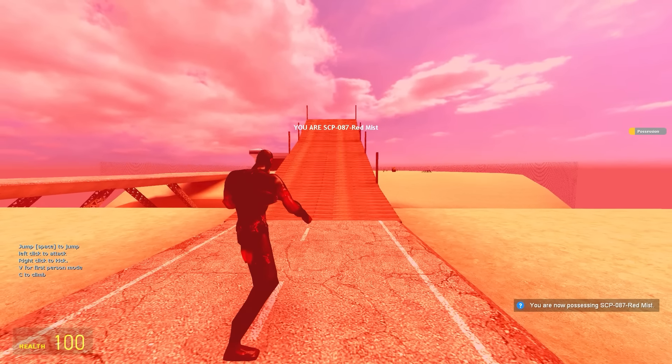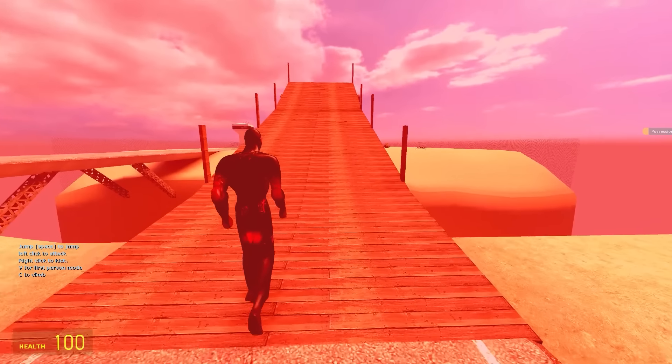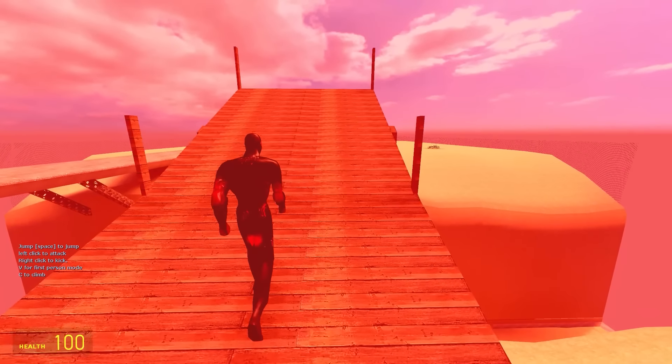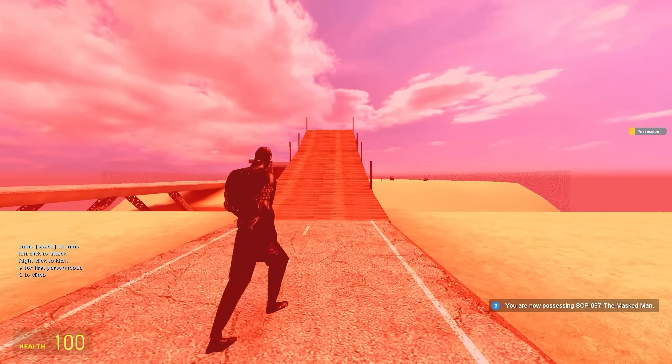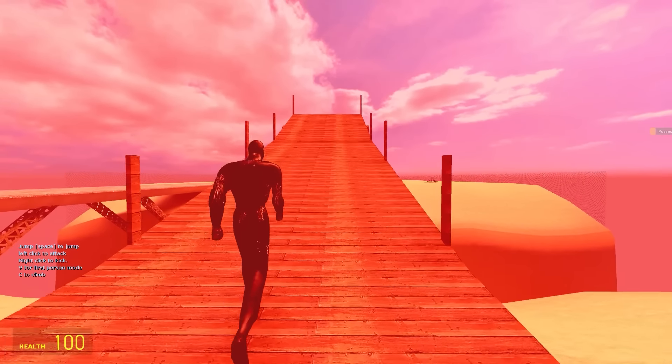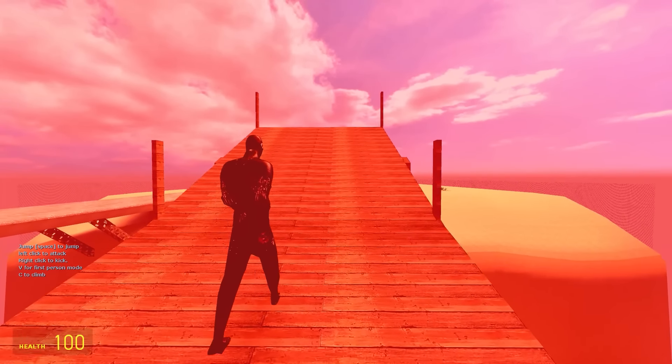I'm now him. I believe I can move and he walks kind of slow. This is technically him running. Can he jump? He can — he does the weird thing. He's in last place. Up next is the Masked Man — I wonder why they call him that. I am now the Masked Man. Everything's a bit red. He does a similar thing — they're all kind of the same SCP, but not really.